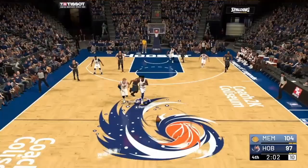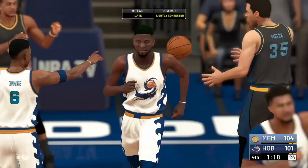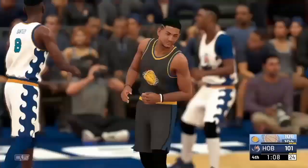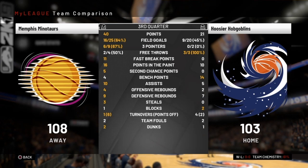We get some good defense again, and Dantley's going to take it all the way to the rim and lay it in. We're only down three with a minute 18. But Beasley puts the dagger in, and that pretty much does it. The Minotaurs win 108-103 with a huge third quarter. They scored 40 in the third, our 21. That was the difference in the game.